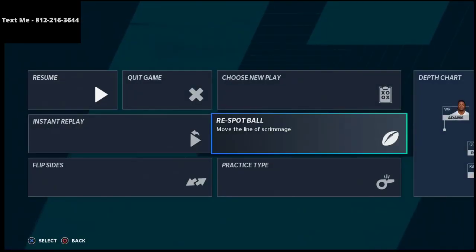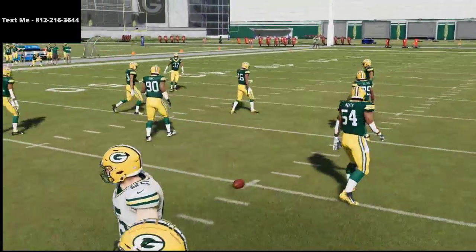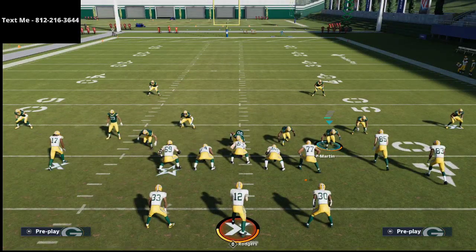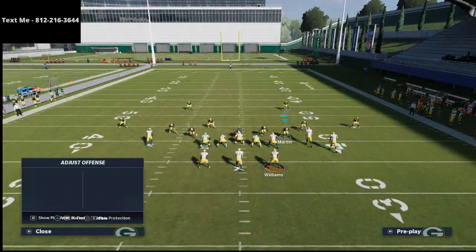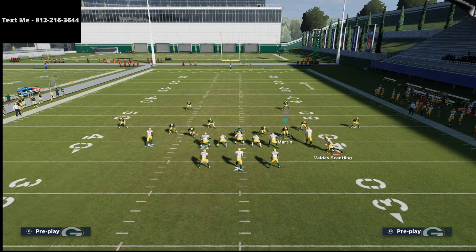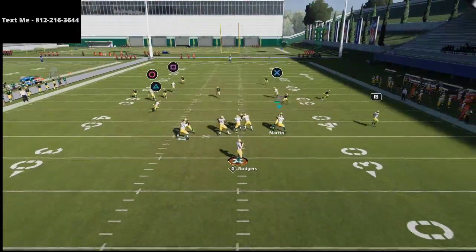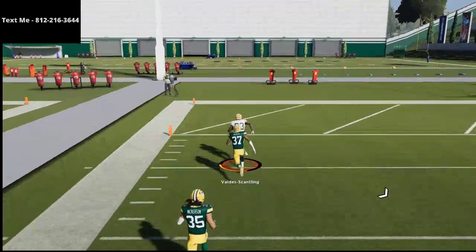Before we jump in, you want to make sure you're running this play on the right side hash. Your three wide receiver side should be on the short side of the field — the boundary side — and you want to run the play to the wide side of the field on the left. We're going to put Davante Adams on a streak route, then motion Marquez Valdes-Scantling over to the left side and snap it, and he will roast the Cover 2 defense over the top for a one-play touchdown.